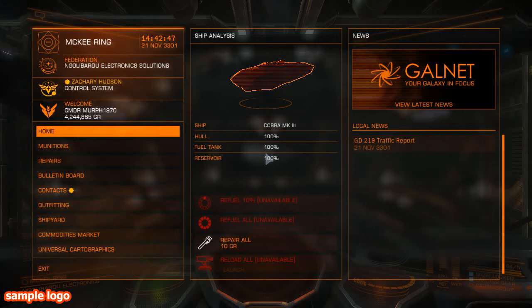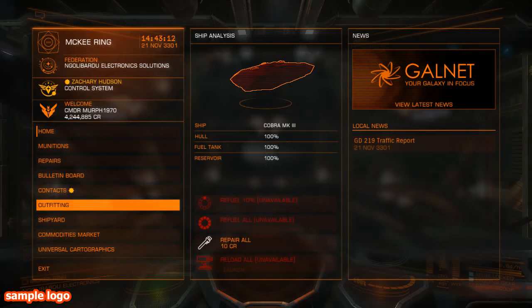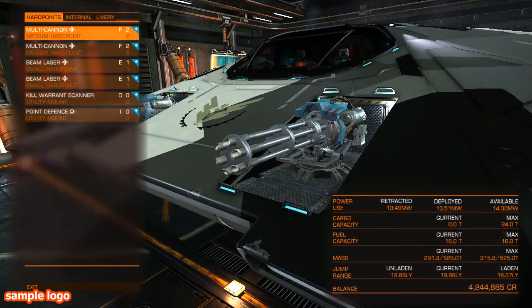Hi, this is Galactic Bacon again and I thought I'd do a video for you today on Cobra MK3 hardpoint loadouts. I'm actually docked at a high-tech station at the moment — McKee Ring in the system of GD219 — so there's lots of outfitting options available at this station I can show you. I can let you see how my Cobra is fitted out at the moment.